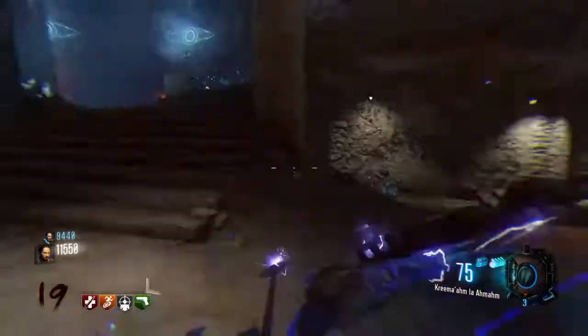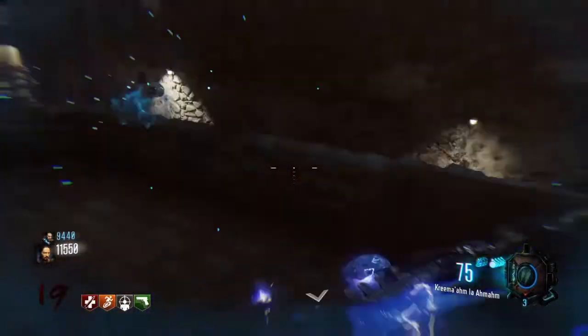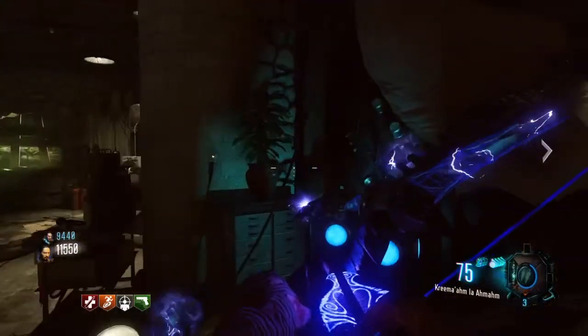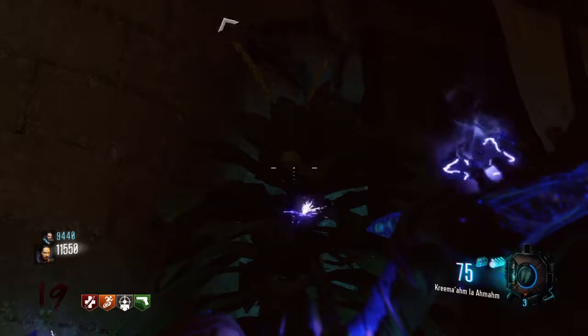Once you've made your way back over to this side of the map, you do need to make your way back down into that teleporter room, which is just right around here. Walk back and that plant has now fully grown and there is a little Gobblegum sat right there.